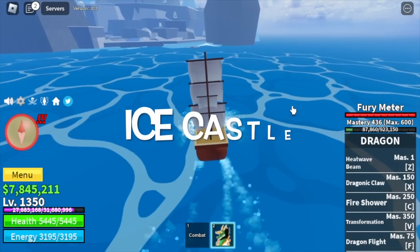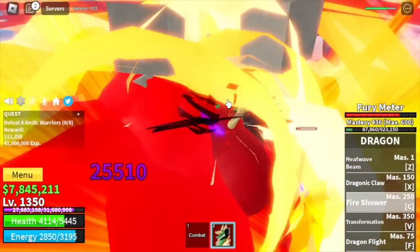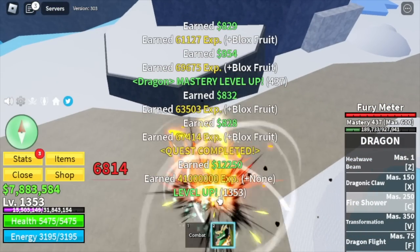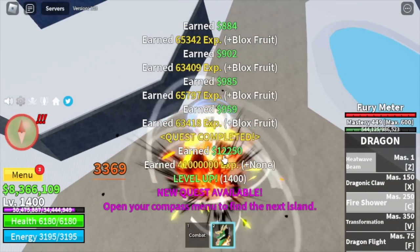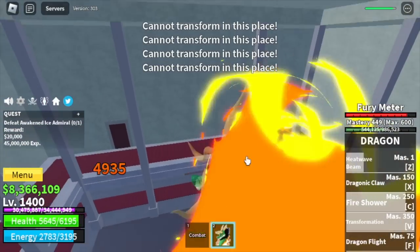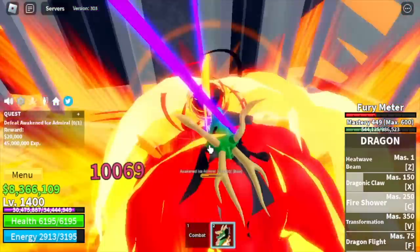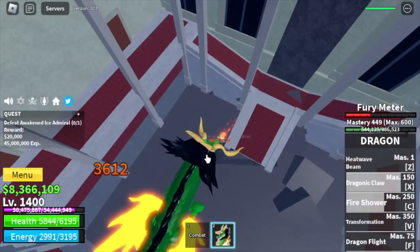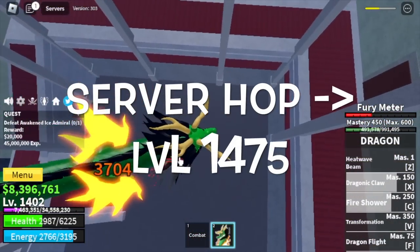After that, Ice Castle. I decided to try defeating a sea beast at level 1500. First, let's focus on the Arctic Warriors. If you're grinding like this, you cannot always use the dragon form, so I suggest using the human form — just two C skills and one Z skill is enough to burst them. At 1400 you can start defeating the Awakened Ice Admiral. Dragon fruit is not a logia or elemental fruit, so grinding bosses is the best approach. We're gonna do server hop until level 1475.